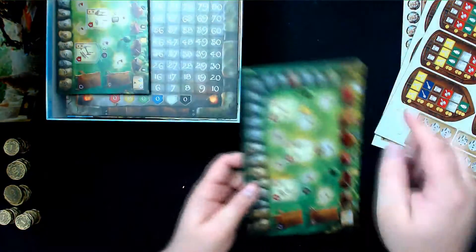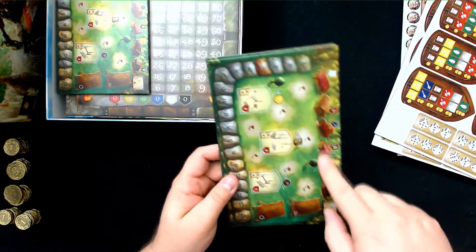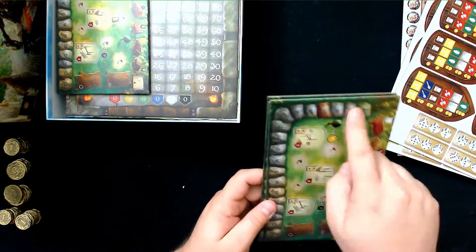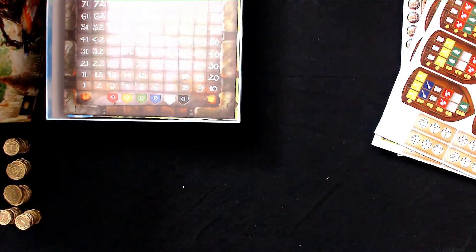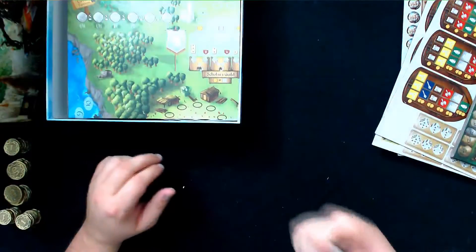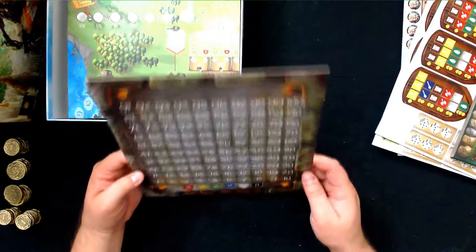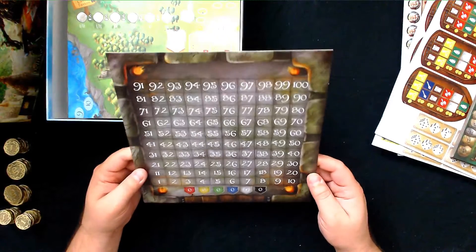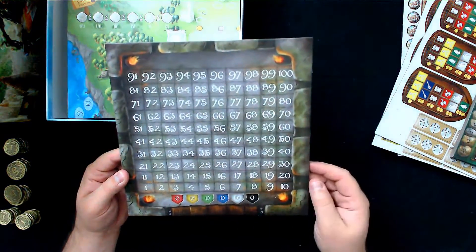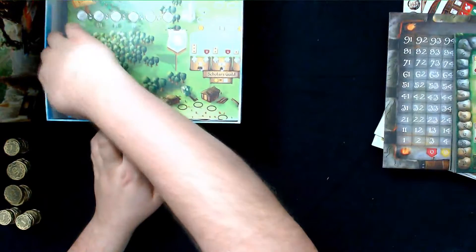So each player will get one of these boards, and this is where you track the buildings you build, your settlers come in, you've got some reputation basically that you can spend. And then we have — I think this is the point tracker, maybe. I'm not 100% sure actually — it's been a while since I looked at this, so I don't remember all the details of the rules.